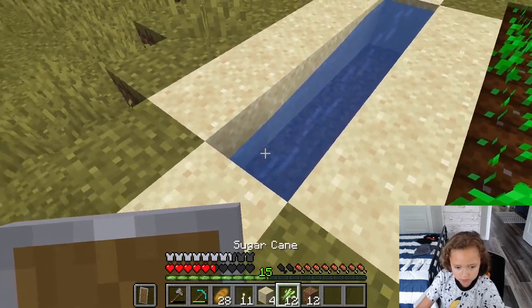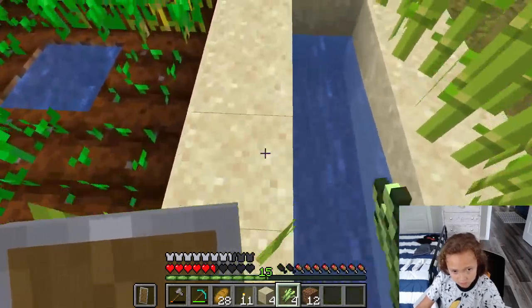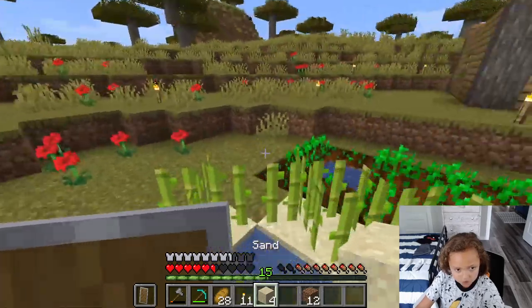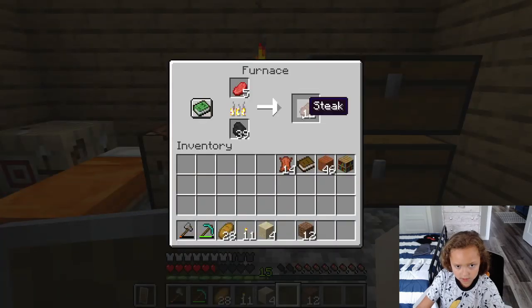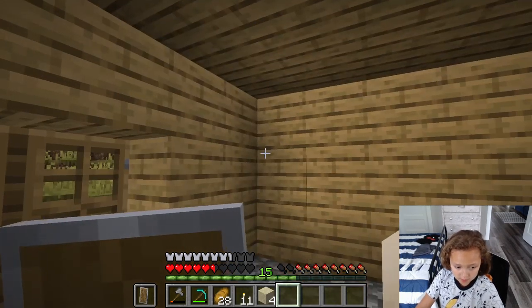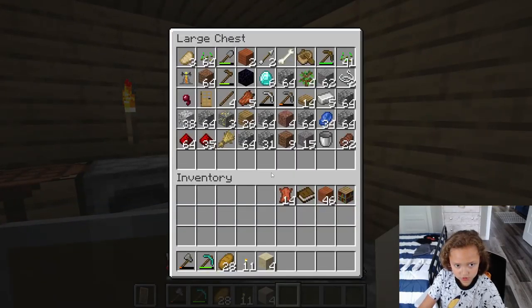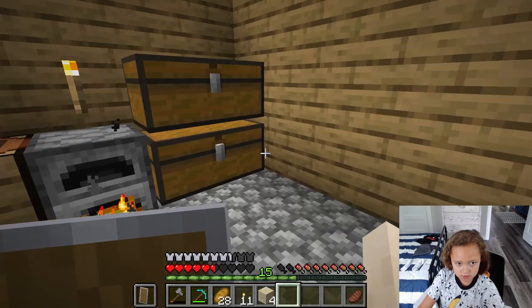So we can plant all this sugar cane. We got four extra sand - that's okay, maybe we can use it to make actual windows on our house. Right now we have 22 steak and 28 bread - that's pretty good. I'm gonna smelt this gold here.